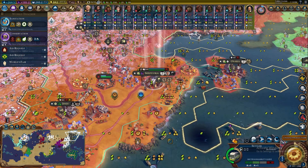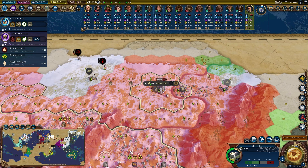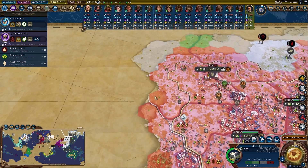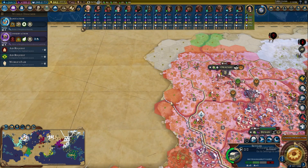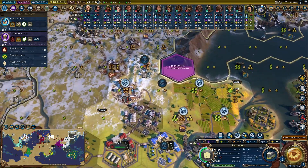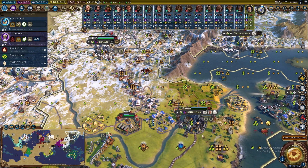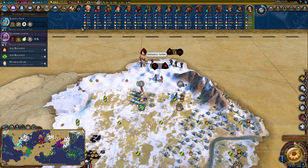Once we get suzerainty from Valetta after training a battleship, I should be able to purchase the monument with faith. Settler complete in Shizuka — building another; only five turns for a new one now. We just settled Amori. I'm tempted to go one more on the river, but I'm also interested in the Chinese border — they're expanding north too, so any city I grab there is like gaining two cities on them. Shizuka getting a sneaky chop out here — four turns for the next settler.